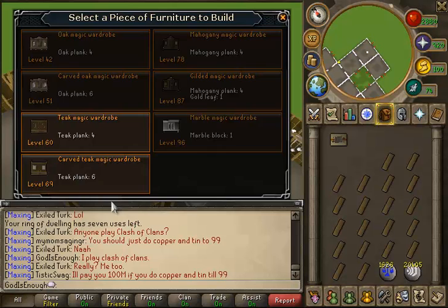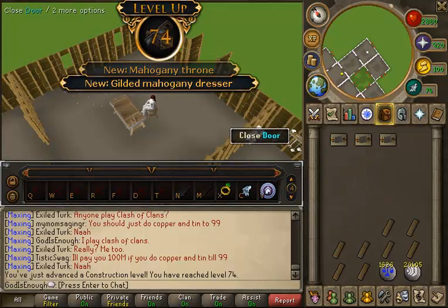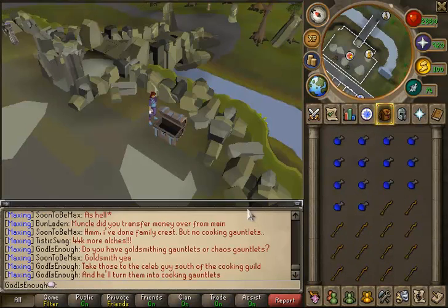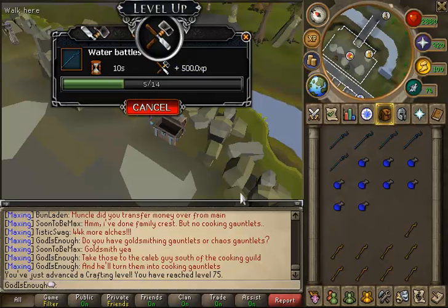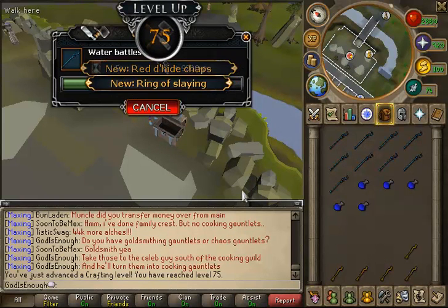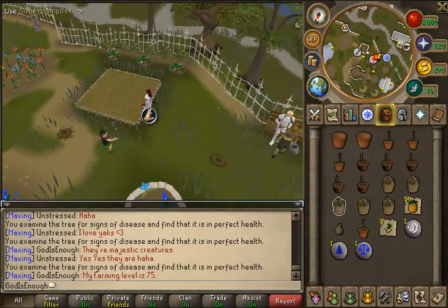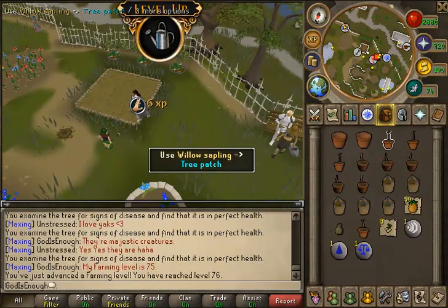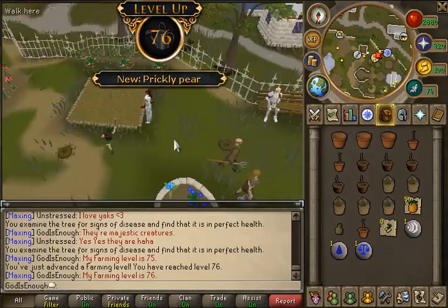This was just during a daily challenge — I got a daily challenge of Carved Teak Magic Wardrobes, which was a beast daily challenge, because it gave a ton of Construction XP for every single one you make. I really hope I get a Construction challenge like that again — it should get me even another Construction level if I do, which would be really cool. Here's 75 crafting — 75 is a pretty good big milestone, and 80 is an even bigger one. I would like to get to 70-plus all stats as soon as possible, then 80-plus after that. I have been doing my farm runs every day, so here was 76 farming, and I have 77 farming coming up as well.